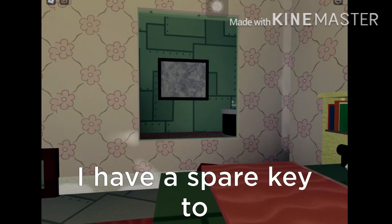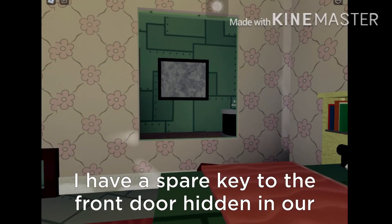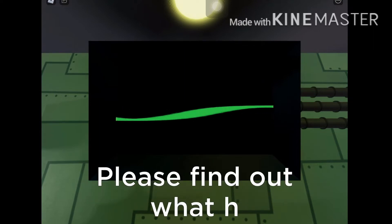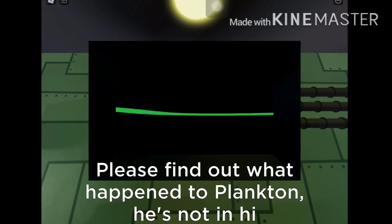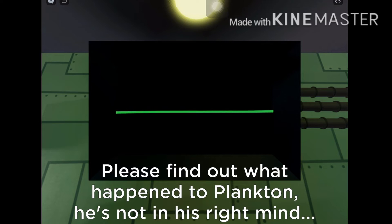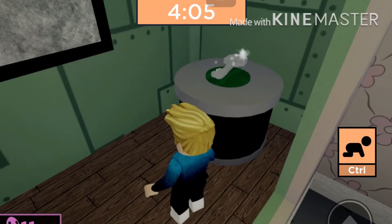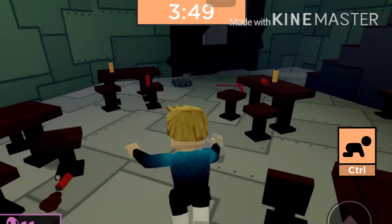There's the key. 'I have a spare key to the front door hidden in our room for emergencies.' Thank you. Please find out what happened to Plankton - he's not in his right mind. Who is Plankton? I don't really know much about SpongeBob so I'm not sure. He's a character. Here it is - the key! I got it - no!